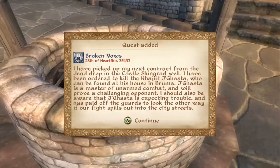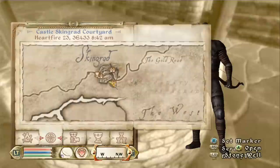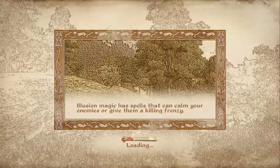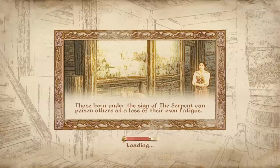I've picked up my next contract from the dead drop in the Castle Skingrad well. I have been ordered to kill the Khajiit Jigasta who can be found at his house in Bruma. Jigasta is a master of unarmed combat and will prove a challenging opponent. I should also be aware that Jigasta is expecting trouble and has paid off the guards to look the other way if our fight spills out into the city streets. This one's kind of interesting and also very quick to do — a great way to end this episode. I think I can even kill this guy with a sneak arrow. Let's head on over to his house.